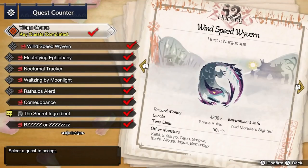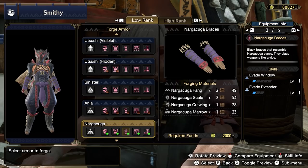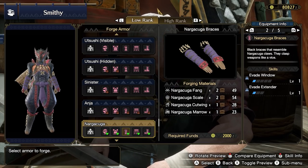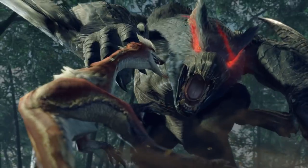Nargacuga's gear is fine but unremarkable at low rank. Most of the gear is itemized for Evade Window, Evade Extender, and Critical Eye, and most of it is outclassed by other armor sets at this tier. Feel free to skip forging this armor, as Nargacuga's materials will be useful later on. Simply hunt Nargacuga and move on.